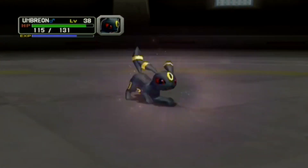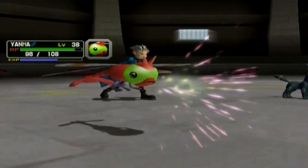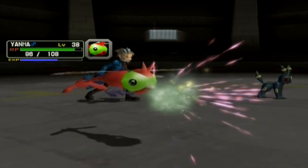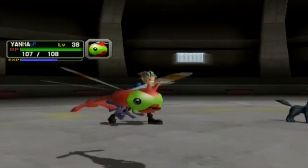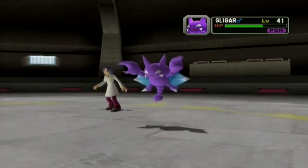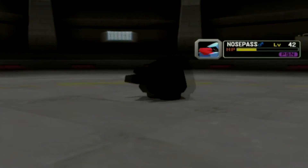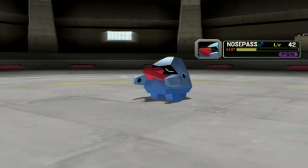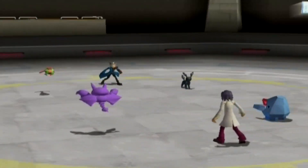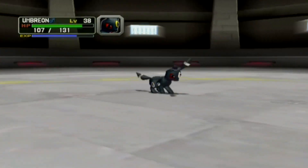Gligar is another pokemon I always forget the type of — I always think it's part Bug for some reason, even though it's a scorpion bat. It was kind of funny — when Gen 4 was first revealed, I saw pictures of Drapion and thought it was going to be an evolution of Gligar. That turned out to be wrong, but Gligar still got its own evolution in Gen 4, which I found funny.